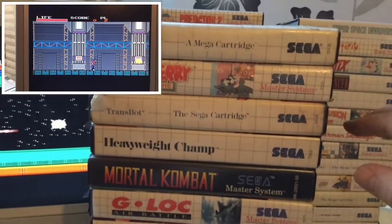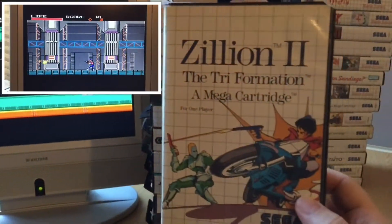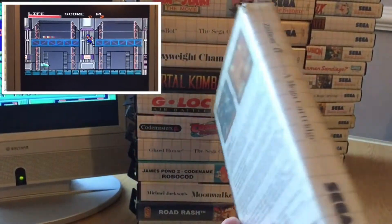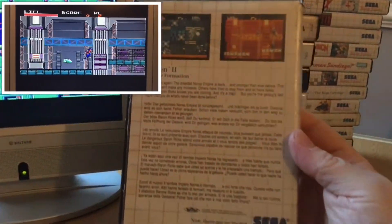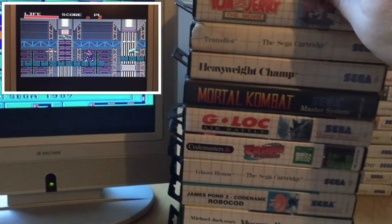On to the next stack of games. Here we have Zillion 2 — a great little action platformer, all set in a manga style. Really really solid game. This is a game I didn't play back in the day but picked it up recently, and it's a solid solid blast.